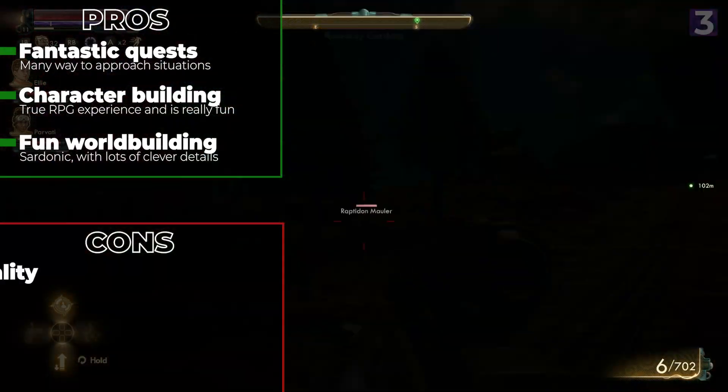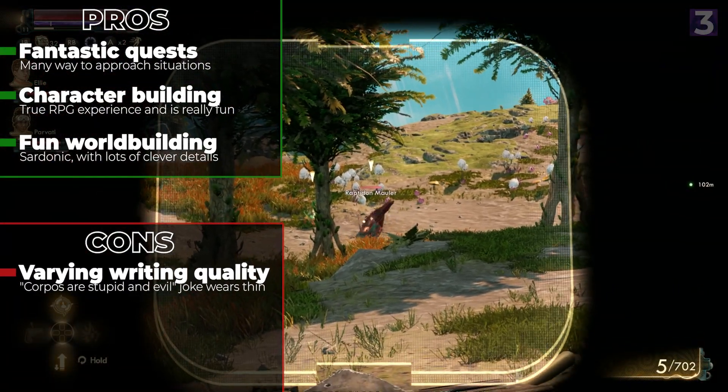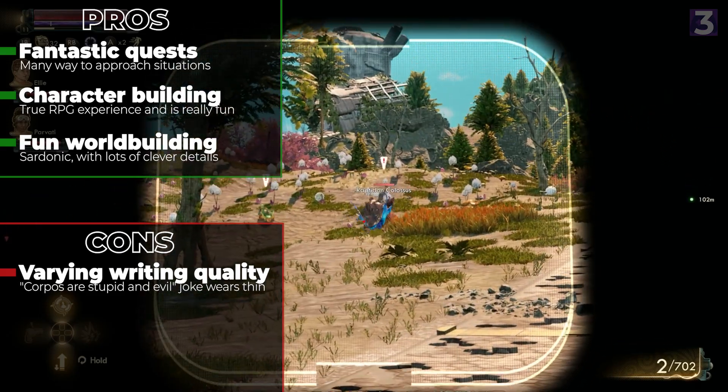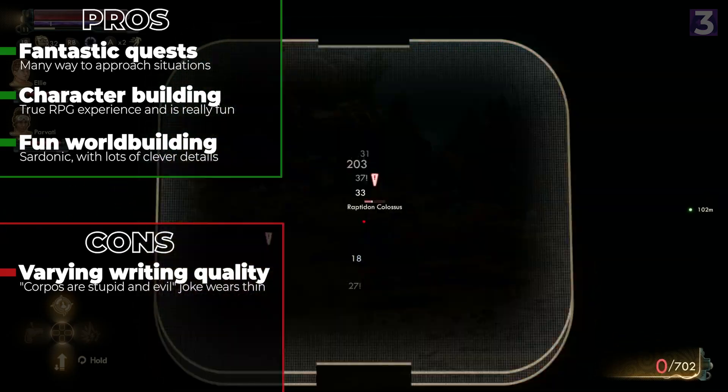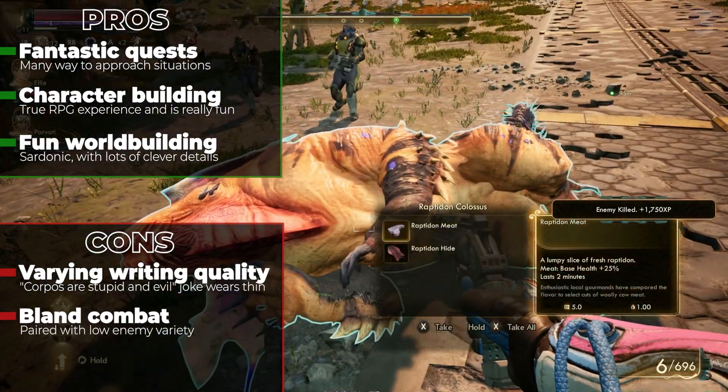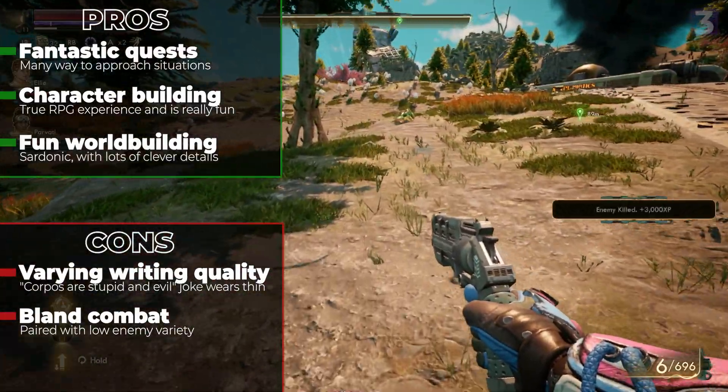When it comes to the bad, I did find the writing overall to be a bit mixed. While I love sarcastic takes on corporate hell, Outer Worlds often feels a little too overt in its satire, and this trickles down to a lot of the characters being more caricatures than actual believable humans. Interestingly, this game has really limited enemy types, which leads to combat getting pretty stale pretty quickly, and that's with the combat already being pretty mid to begin with.